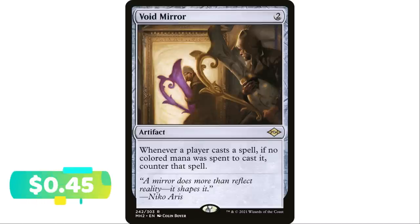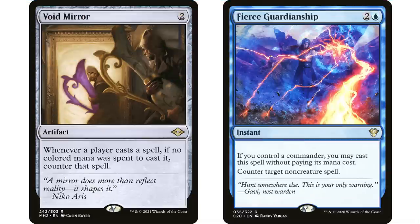Next up, Void Mirror — two mana artifact. Whenever a player casts a spell, if no colored mana was spent to cast it, counter that spell. What I particularly like about this is it's going to hit those free spells. If a player casts a spell for free, obviously they're not spending any colored mana, so it's going to counter it.